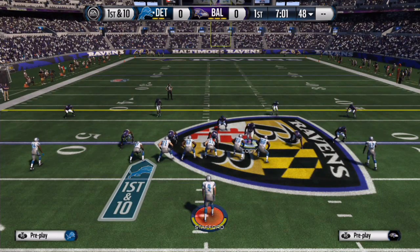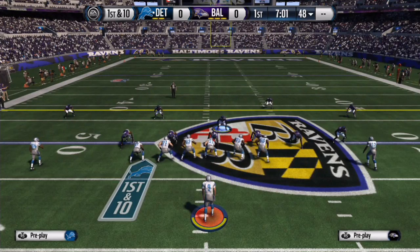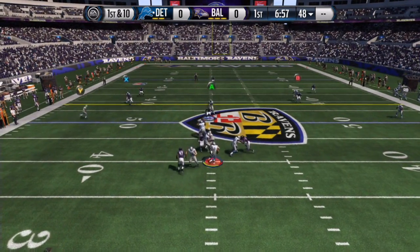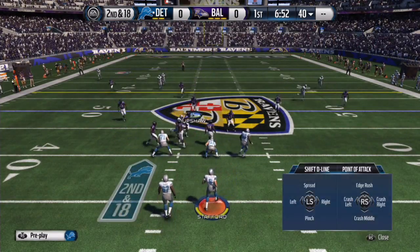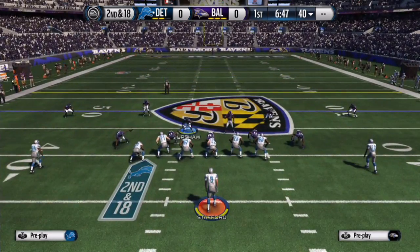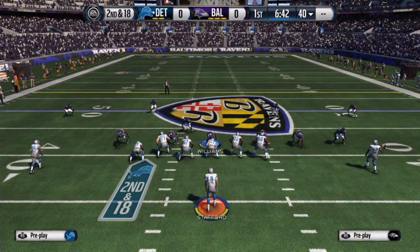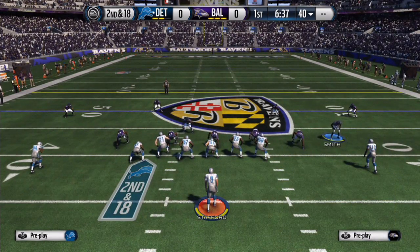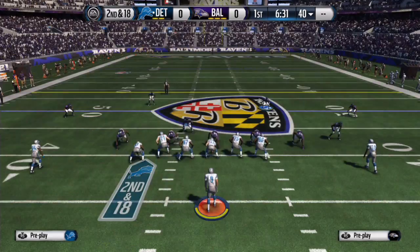I also moved the defensive tackle a couple steps to the right — I don't know if that makes a difference — but we do get that B-gap. I'll run it for you guys a couple more times. I'm doing this because of a request, so you can easily request on my channel. I'm thinking of doing the Dollar 3-2-6 formation next, so stay tuned for that.